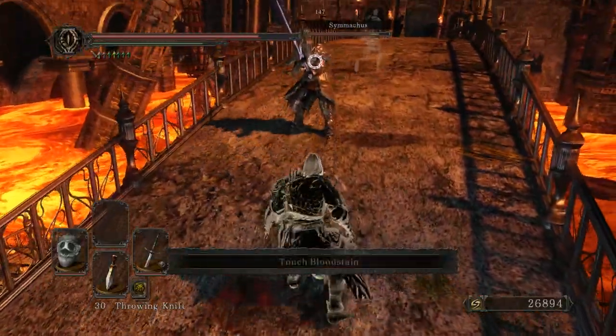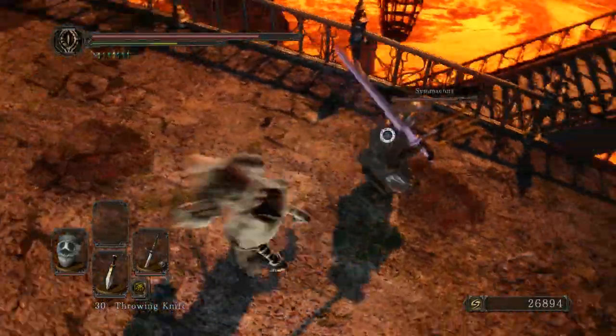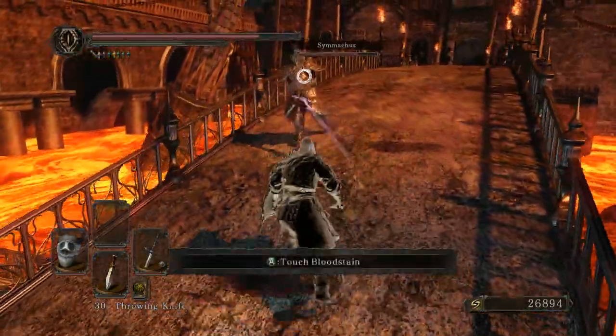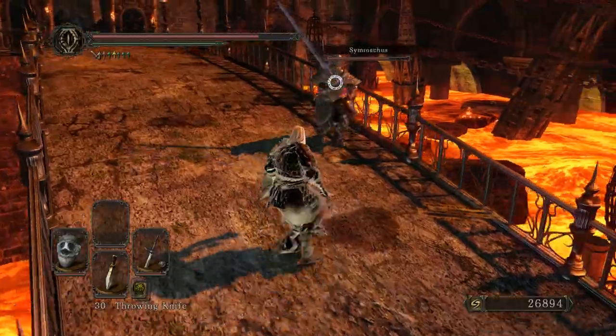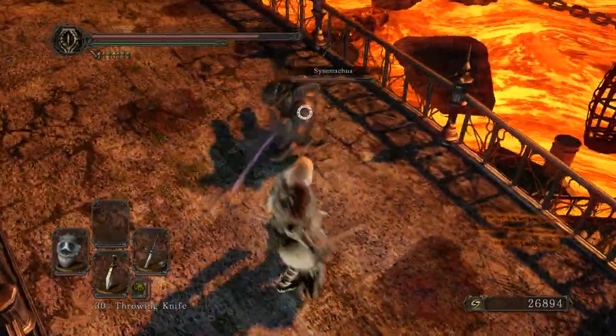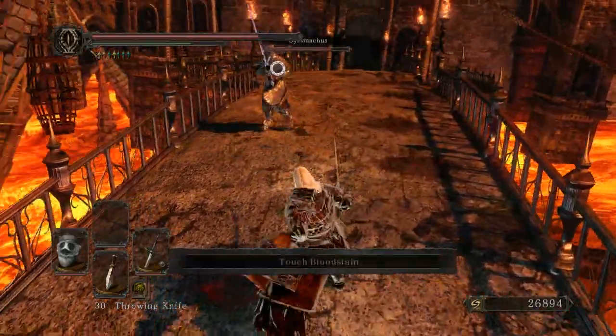For those of you who've been around my channel for a long time, you know that the Drake Keeper Sword and the Sun Sword are my two favorite straight swords in the entire class. Combining both of those is pretty cool, and that's essentially what you get with the Fume Sword.